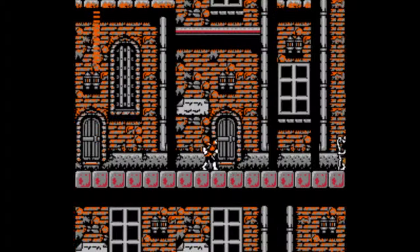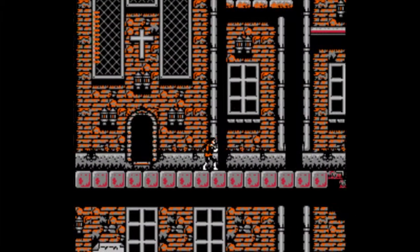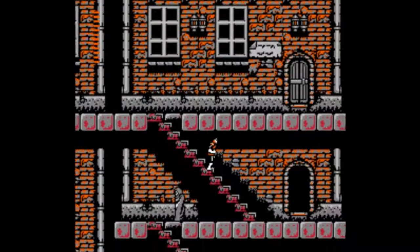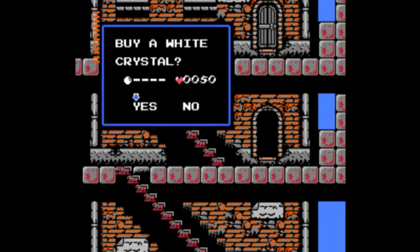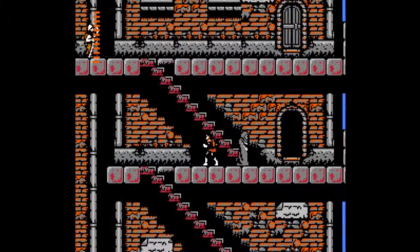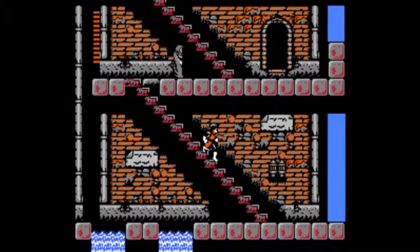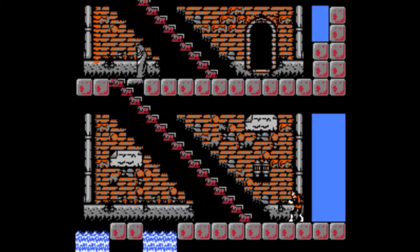First off, here in the game you start off with around 50 hearts. There are a couple of things we want to do in this first town here — I think this place is called Jova. First thing we want to do is talk to this guy and buy the white crystal for 50 hearts. And with that, we're out of hearts. Hearts actually aren't ammunition in this game — they are currency. And you have to grind them. I grind for 150 hearts just outside.